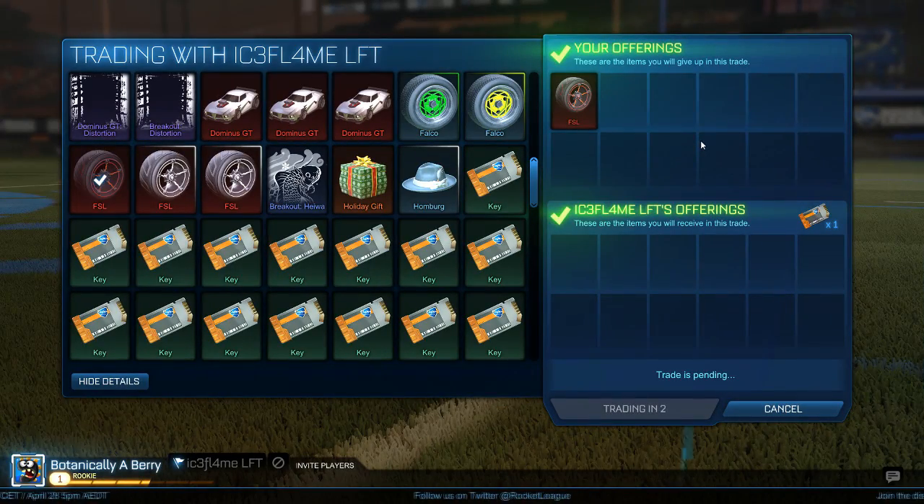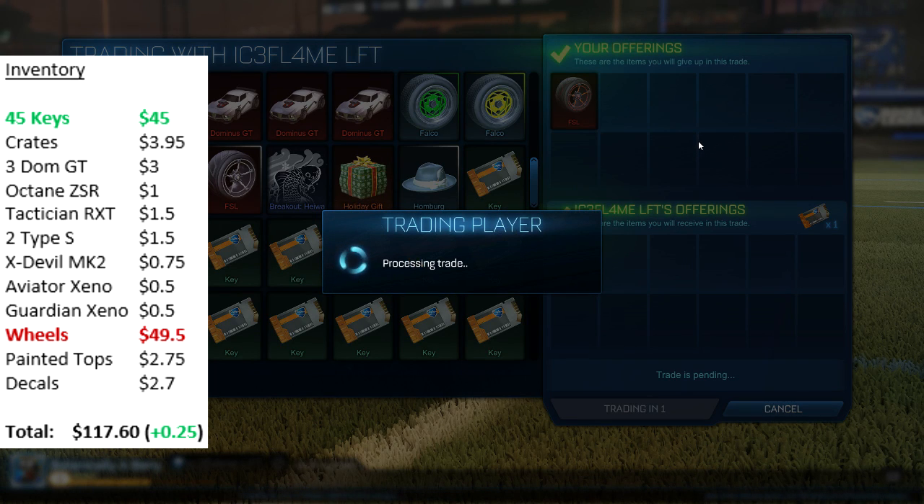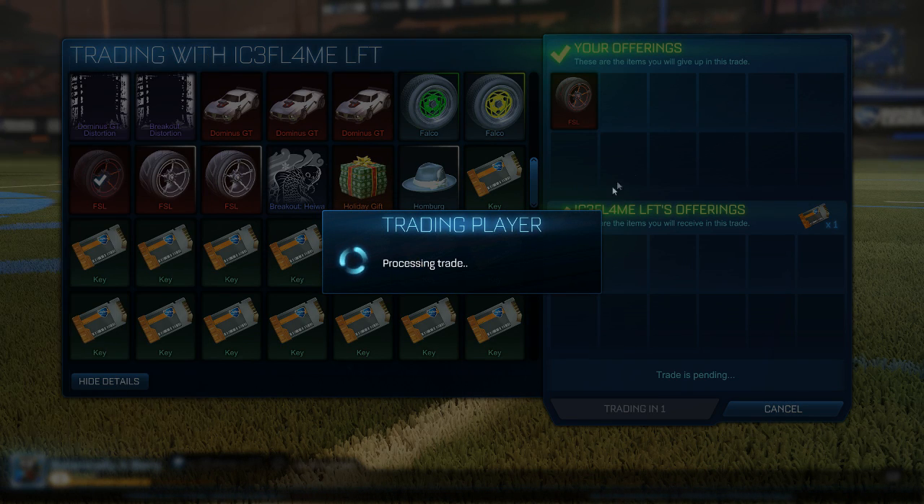For the next trade I sold my unpainted FSL wheels for 1 key — I valued them at about 0.75 so it's a good deal here.